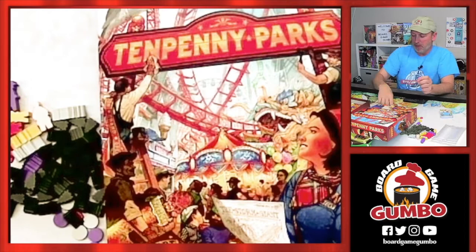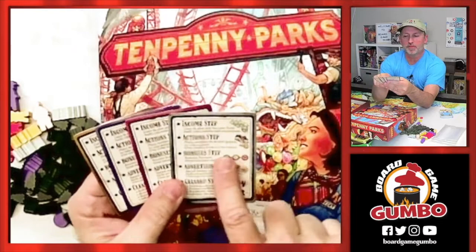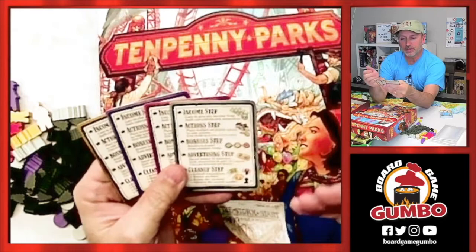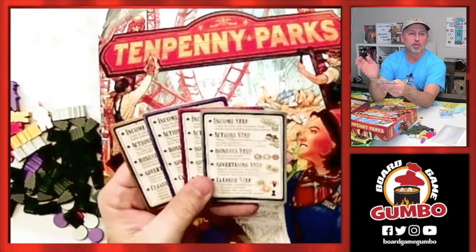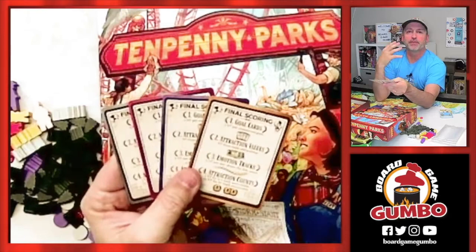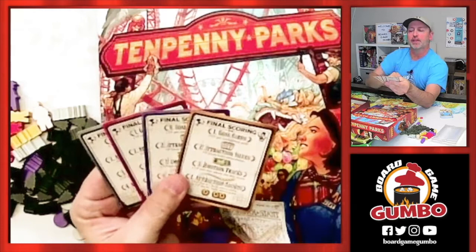We've got a nice little cheat sheet for the players. It talks about the different steps: you'll start with income, then take actions, then have bonus steps from the emotion tracks — excitement, joy, and awe. Then an advertising step where you spend money to advertise attractions you've already built in your park, basically trading those advertisements in for VP tokens representing patrons coming into your park. Then the cleanup step. It's always nice to have a cheat sheet like this, especially for scoring reminders.